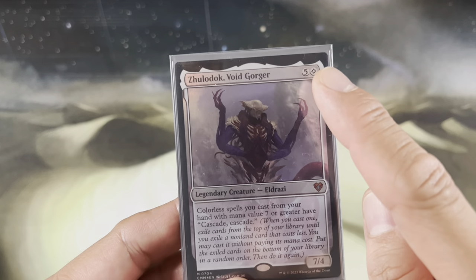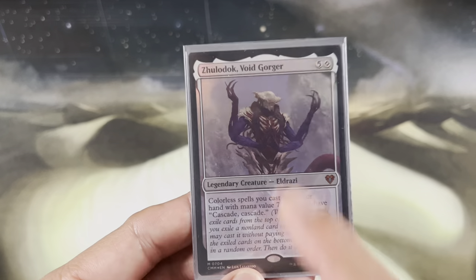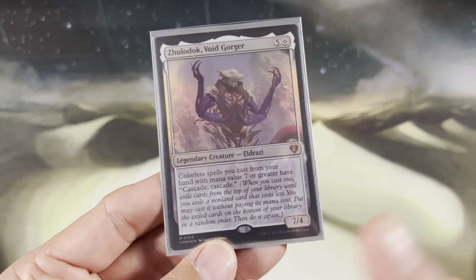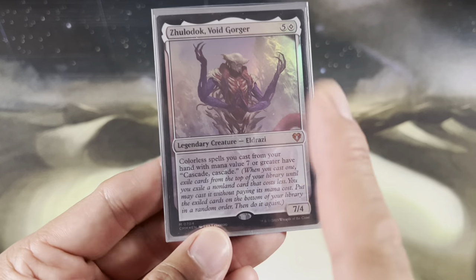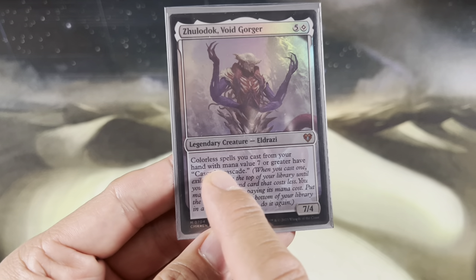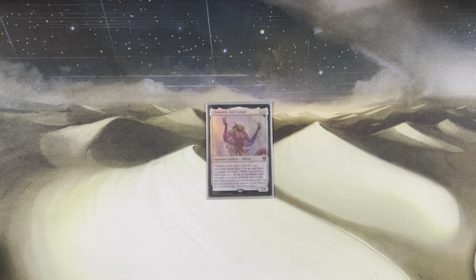Five and a colorless, so six mana value total. Legendary creature Eldrazi, seven-four. Seven is the magic number, always. Three hits, you're dead with commander damage. Could happen. The important part is: colorless spells you cast from your hand with mana value seven or greater have cascade, cascade.